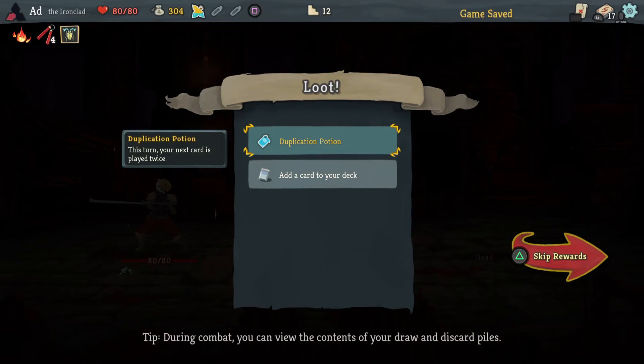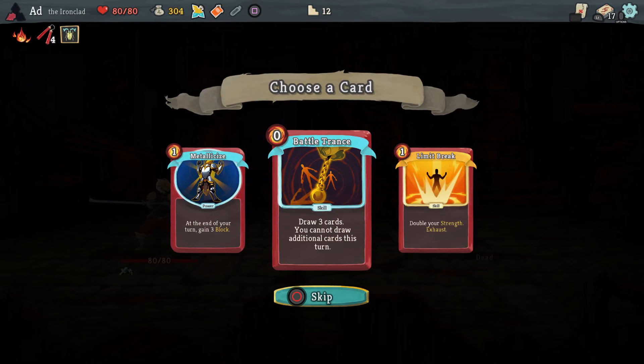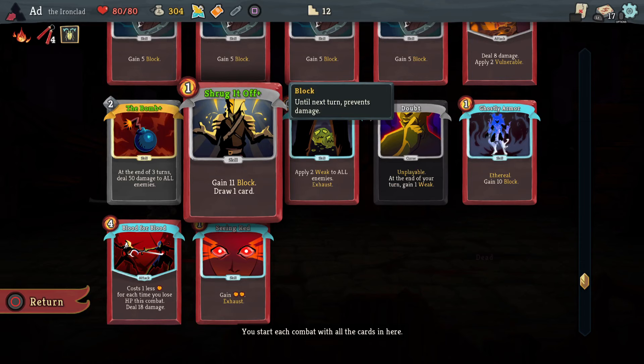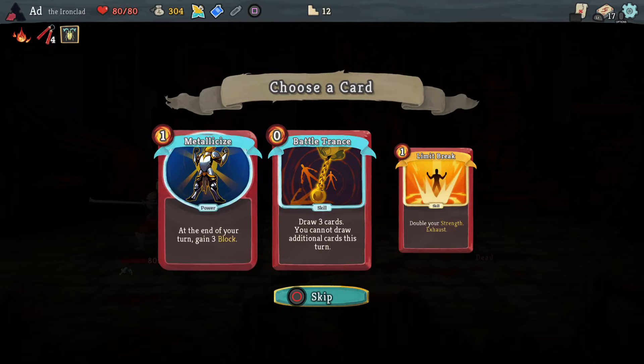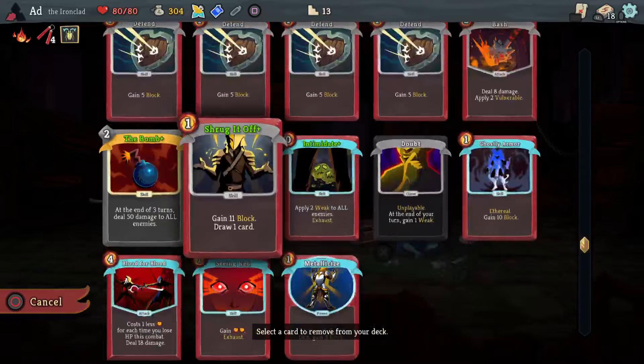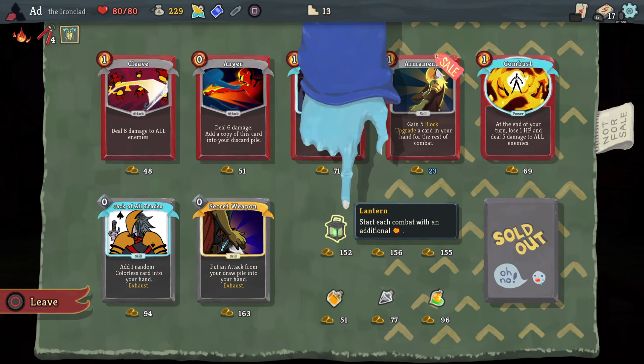Duplication Potion — very good. I'm not playing a strength build. On my last run, if you watched it, you'll know that I destroyed my chances by using Limit Break. Metallicize could be good here — a nice defensive build. Or Battle Trance so I can make sure I get the cards I want out. I'm not really relying on draws apart from Shrug It Off — and honestly that's just the high block I'm relying on, not the draw. So I think I'm going to go for Metallicize, anything to increase that block while I'm waiting for the bomb to go off. Let's remove the Wound card anyway, just because being weak is annoying and it's a status effect I often forget about.